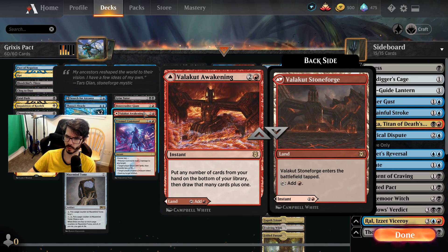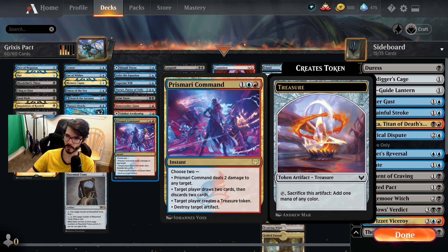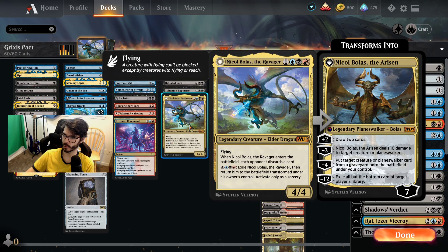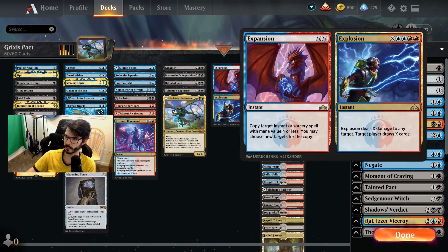Bonecrusher Giant is just so good — this card is so good. Prismari Command is actually insanity, how good this card is. Destroy your artifact and make a treasure is pretty much always what that card does. Nickel Bullets — I haven't got to play this card either. I'm told it's really good. It is good against aggro, good against control, good against a lot of the field. So we'll see.